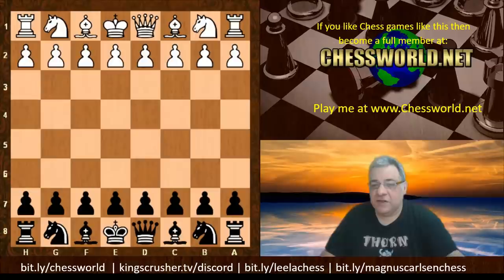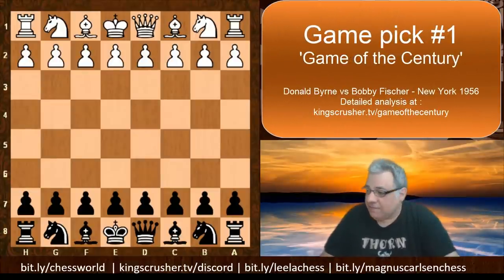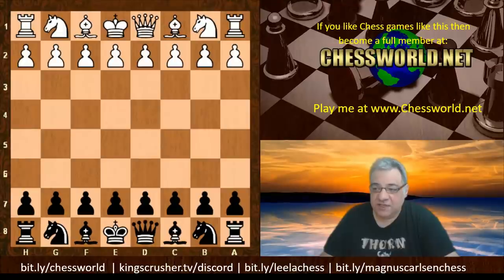Let's have a look at my first pick — it was coined the Game of the Century. It was when Bobby Fischer was only just 13 years old, against Donald Byrne, one of the Byrne brothers. It was played in the Rosenwald Memorial Tournament at the Marshall Chess Club in New York City, October 17, 1956. Bobby Fischer had the black pieces here against Donald Byrne.